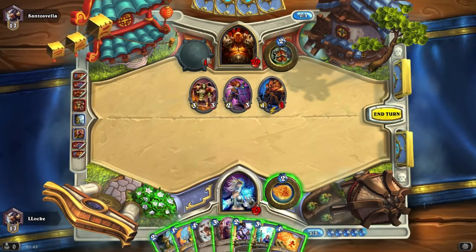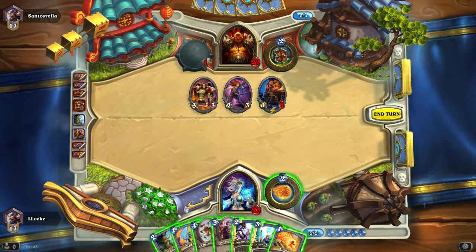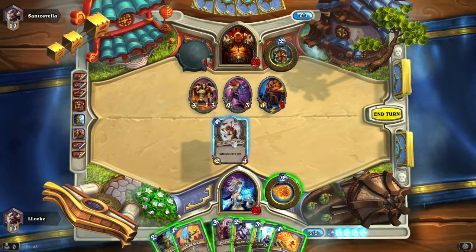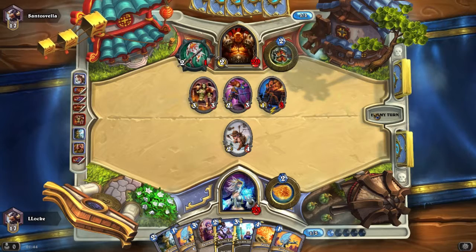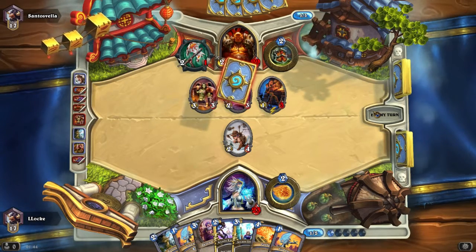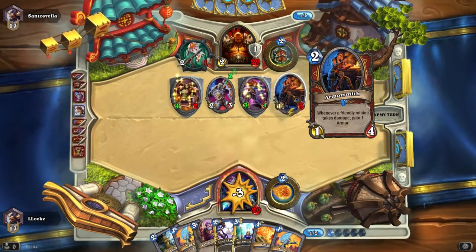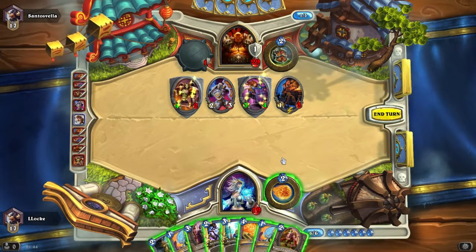There's no way I can get rid of his board right now. I would need two spell damage to buff my Arcane Explosions up by enough, and there's not really a way for me to get that. I'm low on spell power, so I think I'm just going for the card draw from the Gnomish Inventor and get another Ice Lance. This isn't going too well so far — I can't really get back into the game.